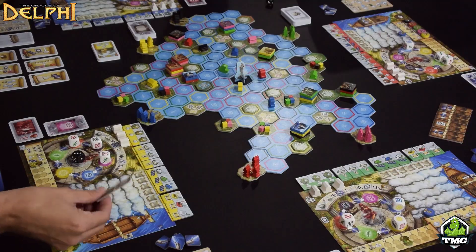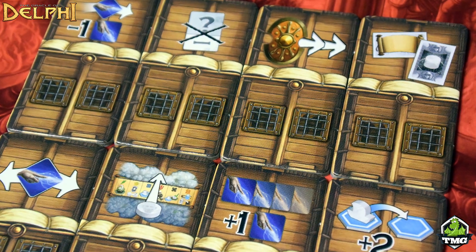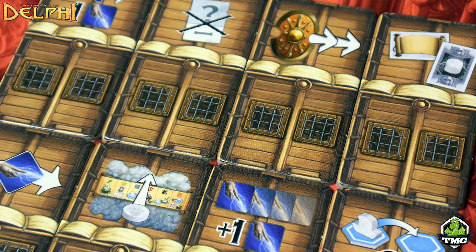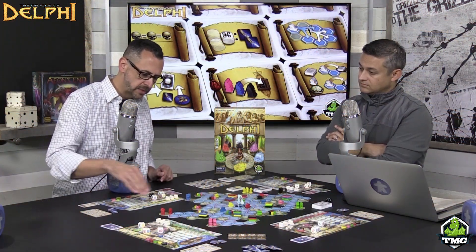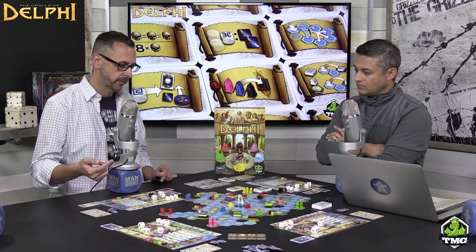There's a representation of your ship on your board. At the beginning of the game, variable ship power tiles get placed on these ships, so everyone has a different power. Most ships hold two goods — which comes into play for offerings and statues — but there is one that holds four, which is nice. Across the top of the board is where you track your different tasks you'll be completing throughout the game.